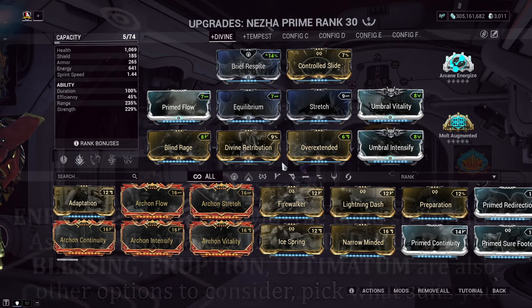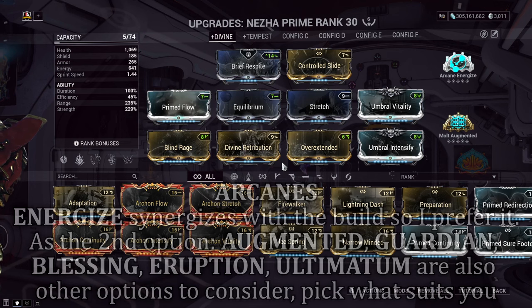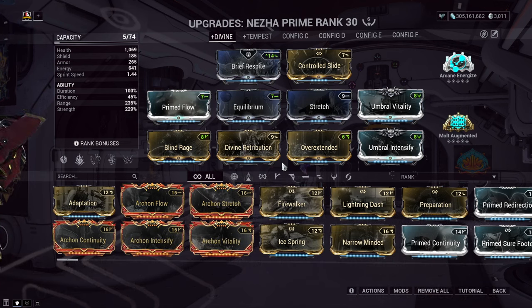For Arcanes, Energize pairs well if you're hurting on efficiency and taking an Equilibrium setup, so keep this for quality of life. As for the other Arcane, it's your call. I would have loved a range increase Arcane, but those don't exist just yet. So slot in things like Molt Augmented for scaled strength, or take some survival increases like Guardian, which also helps his Warden Halo. Overall, it's your call for the second Arcane.